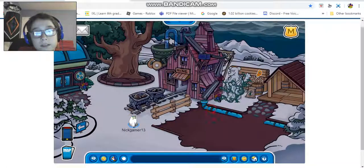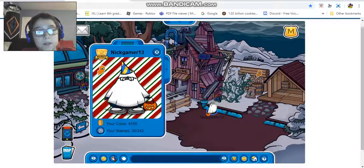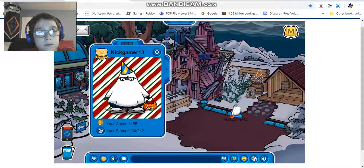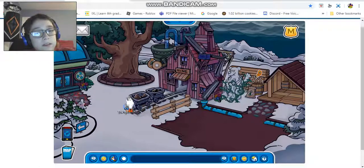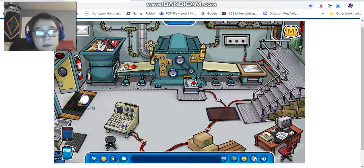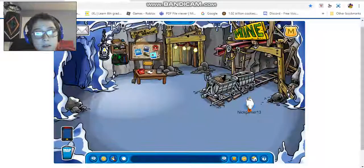And then the mines — there's nothing really in here. The only thing is you can get a pin right here, which I already have in my inventory. I don't think they really decorated underground at all — it's just completely normal except for the pin.